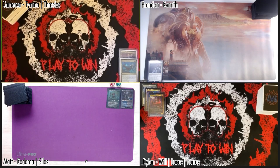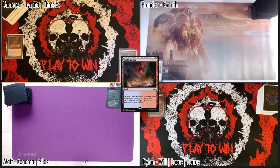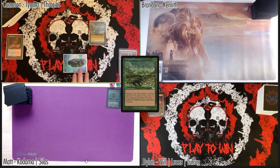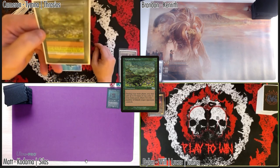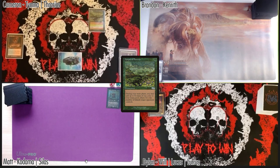To draw a card, I am going to play Scalding Tarn, crack it right away going down to 39, and get the blue-green one — Tropical Island — and cast Carpet of Flowers. Those proxies are pretty sweet. My favorite thing about this Carpet of Flowers is that I don't know what happened with my printer, but it's now highlighted so I remember what kind of mana to make. I didn't know they were proxies — I just thought they were the next Secret Lair!